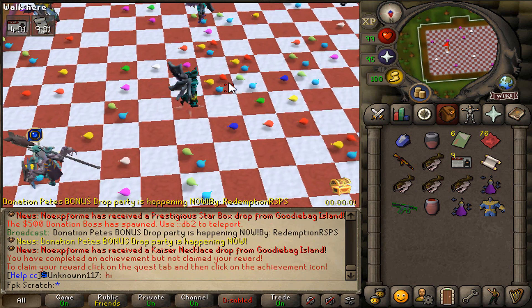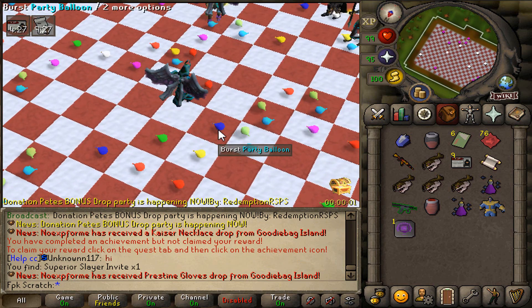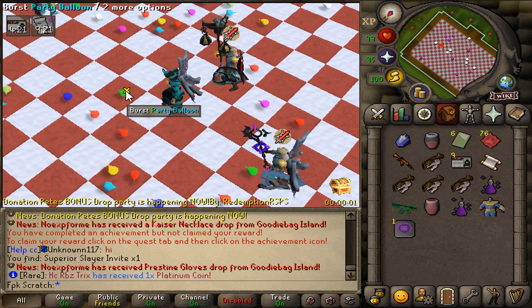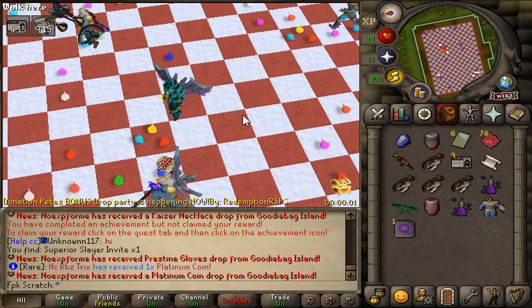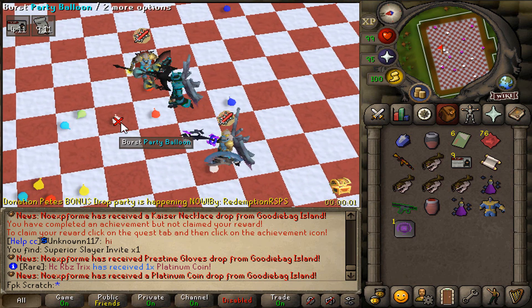The drop party has been started right over here. Let's pop as many balloons as we can, guys. Hopefully we can get something good. Let's keep it up — let's pop these bad boys. We actually already got a superior slayer invite! That is nice, guys. Let's keep it up right here.